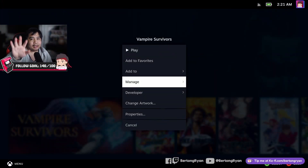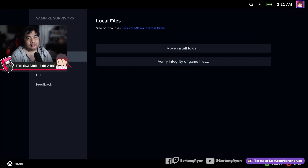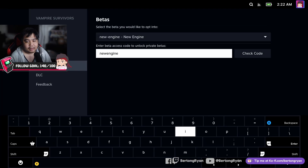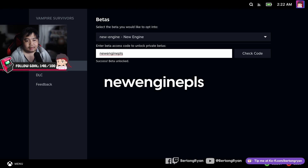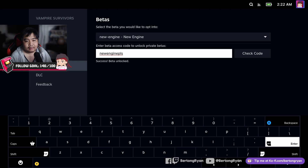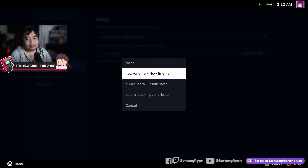The first thing you need to do is go to its properties, then go to betas, then at the beta access code field, type in 'newenginepls' with no spaces, as you can see on your screen right now. Once you press the check code button, you should be able to get a success notification and a new beta option named 'new engine'.